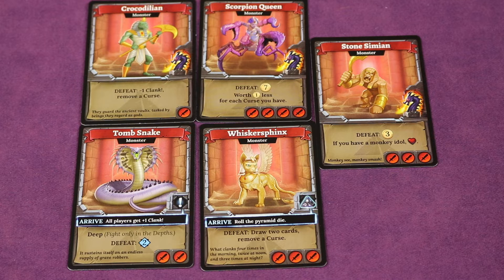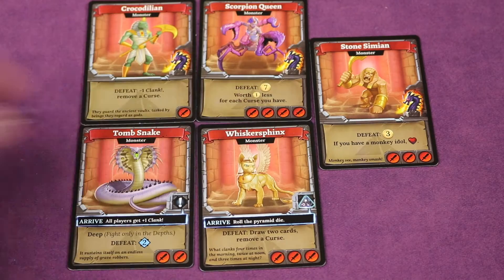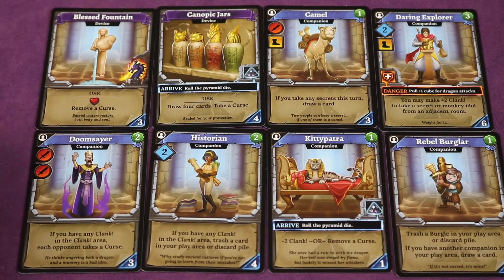The expansion comes with 40 new cards that you shuffle into the base game's dungeon deck. These include different new monsters such as the crocodilian, scorpion queen, whisker sphinx, and tomb snake. Some cards, as they arrive, also make you roll the pyramid die. There are also two new devices — many have to do with removing a curse, such as healing and removing a curse, or drawing four cards and taking a curse. Some offer minus two clank or remove a curse, so a lot still ties into clank but also curse removal.